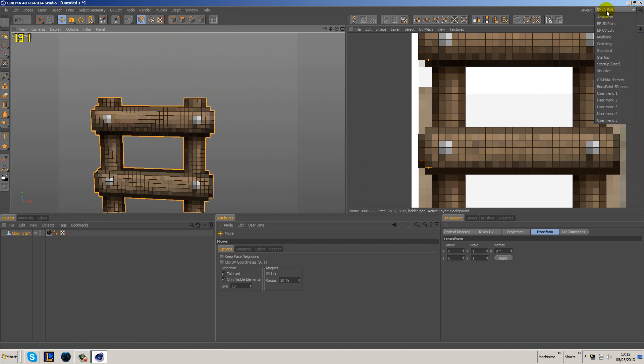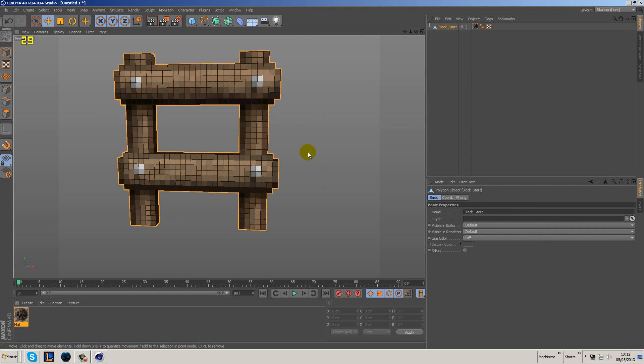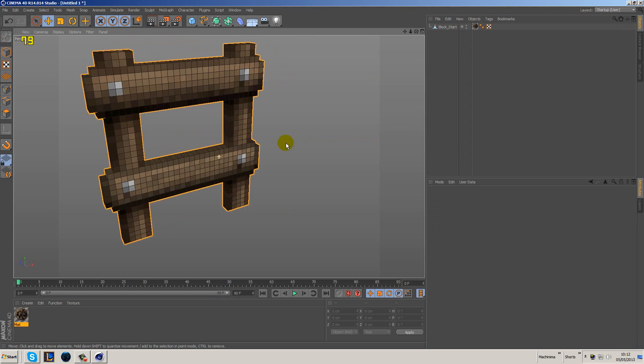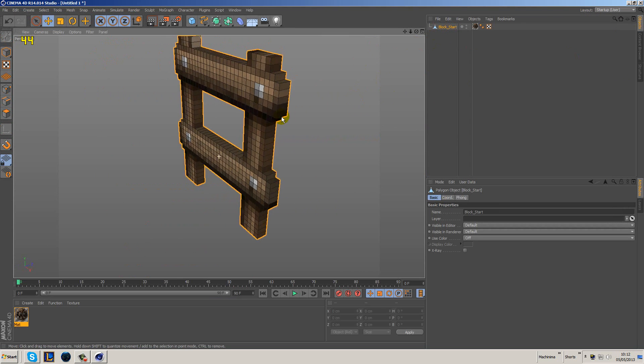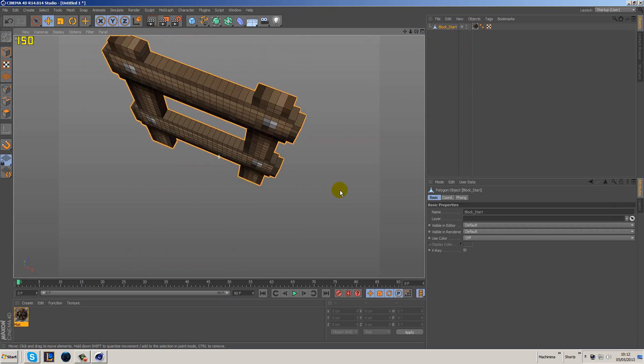Go back to the startup layout. We're pretty much done with the texturing and fixing everything up. This is what we're left with — our finished ladder. And that's pretty cool.